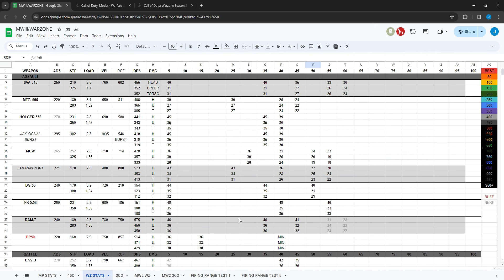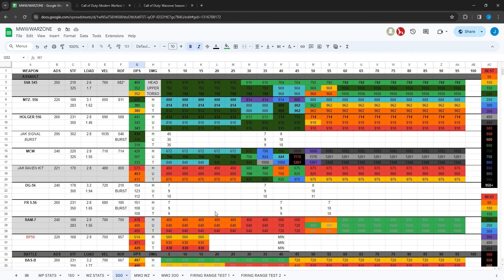Warzone uses 300 health. Looking at the BP-50 in Warzone, it's pretty decent — about the same as the RAM-7, which was one of the best assault rifles in Warzone. It's about 10 milliseconds faster to the upper torso up close. I don't have all the stats for longer ranges yet, but it's definitely up there with the RAM-7 up close.